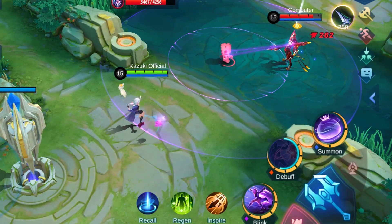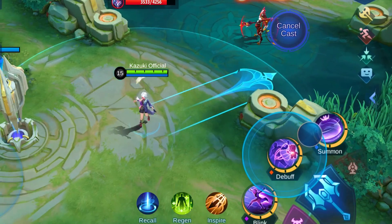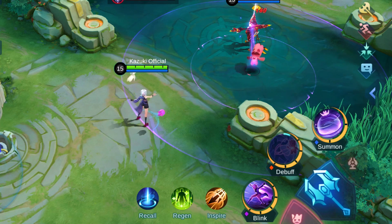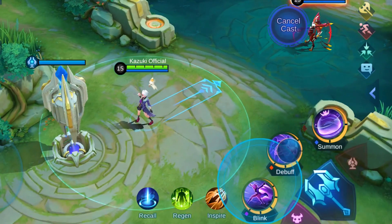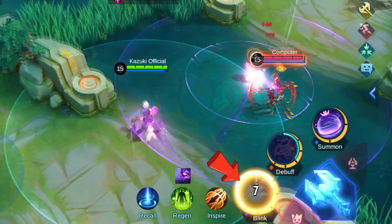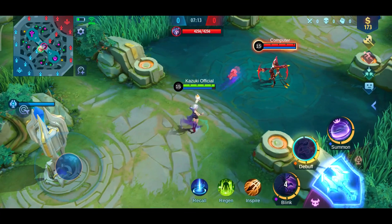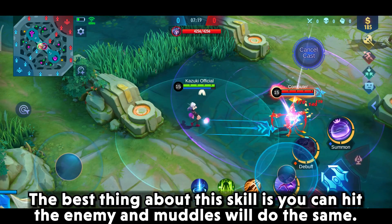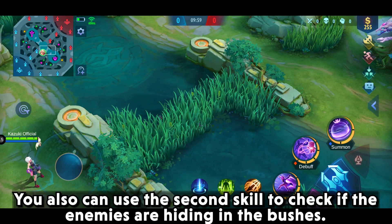The attack minion button will change to an attack Muddles button, letting you hit Muddles and easily transfer damage onto enemies. Every damage dealt by Muddles also reduces the cooldown of her first skill. The best thing about this skill is you can hit the enemy and Muddles will do the same. You can also use the second skill to check if enemies are hiding in bushes.